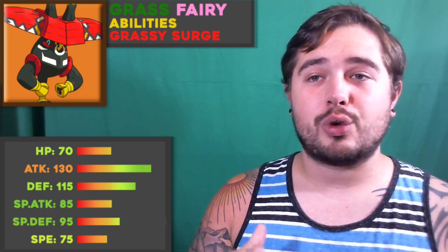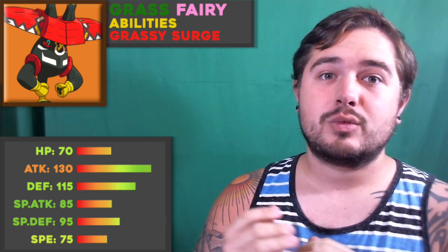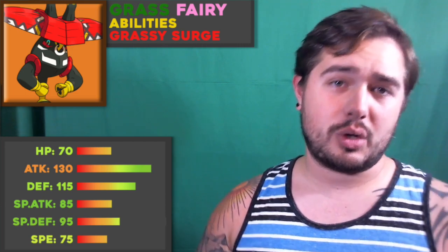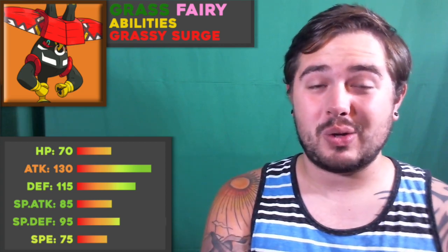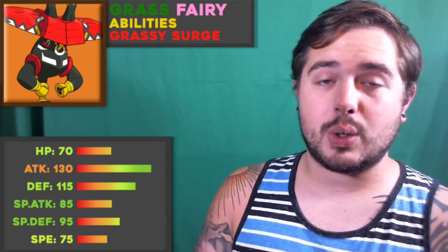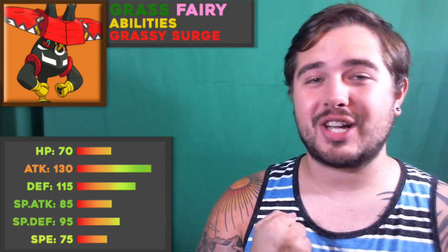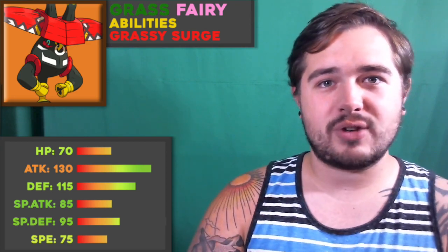While it's difficult to build a full team to cover Tapu Bulu's weaknesses, it's also very difficult to build a team that isn't supported by Tapu Bulu. A lot of common cores benefit from it — for example, Fire types are no longer as weak to Earthquake because of Grassy Terrain. Fire types that struggle to break through bulky water types also appreciate Tapu Bulu being able to wear them down. Even pairing this with something like Reuniclus or an offensive Psychic type that appreciates Dark types being removed works well — it can run Superpower, Horn Leech, or Swords Dance and support the rest of your team.